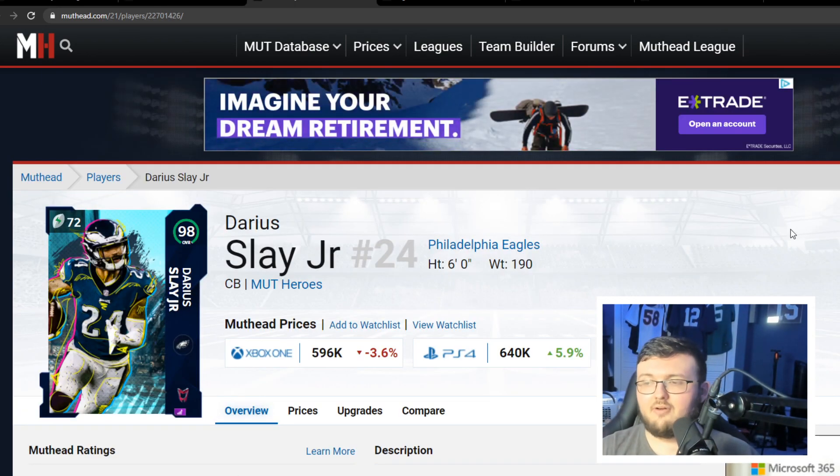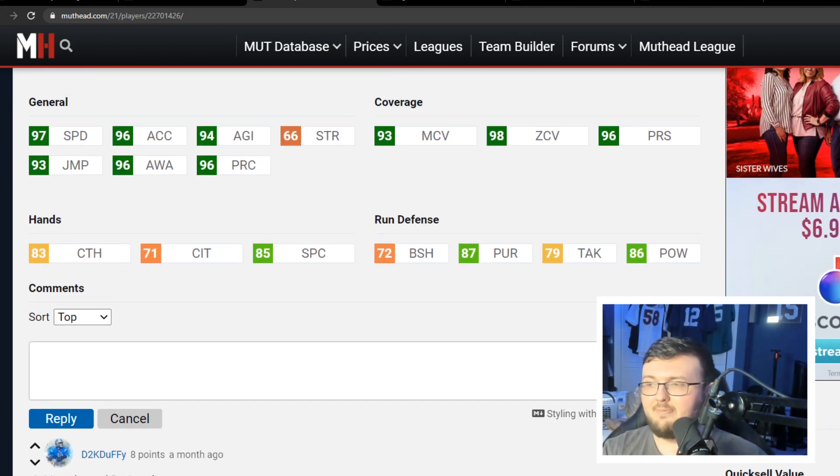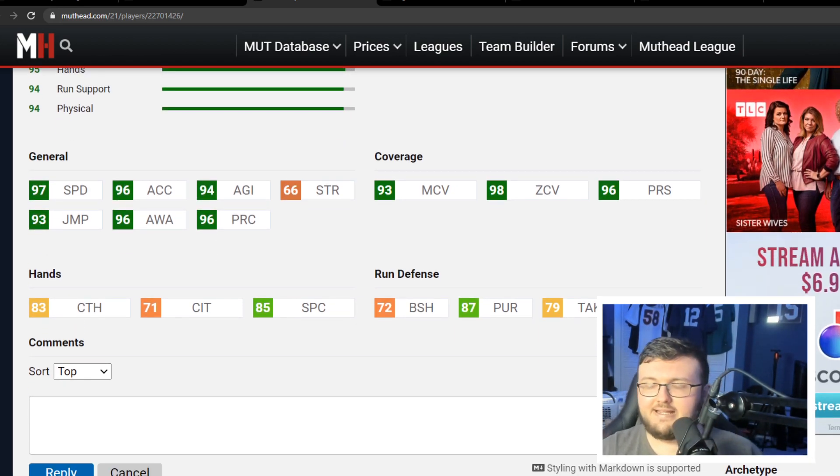Number 4 is Darius Slay. This man is going to give you a similar concept to the last guy — 86 hit power. He comes in at 97 speed, 98 speed powered up, and 97 acceleration powered up. You can get up to 99 man, 99 zone, and 99 press. He has 93 jumping, 94 if powered up, and 83 catching.